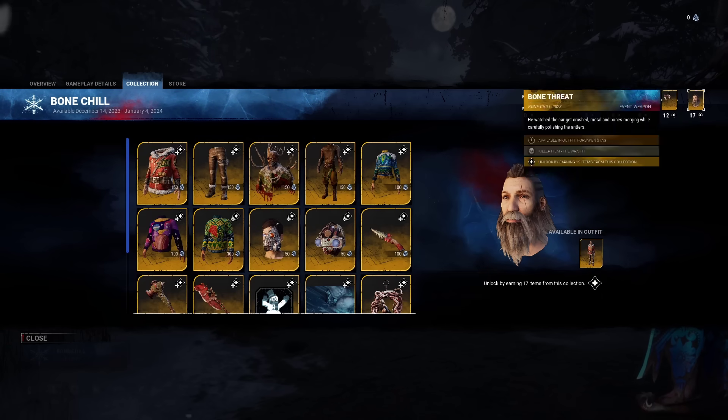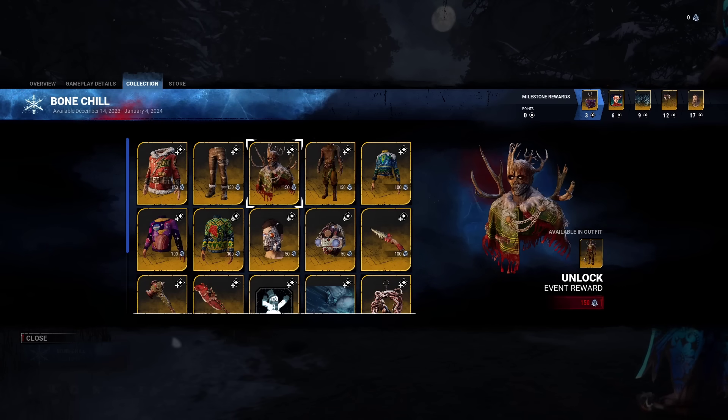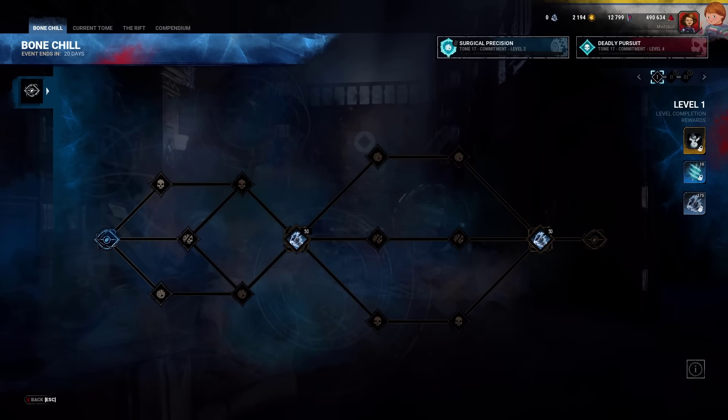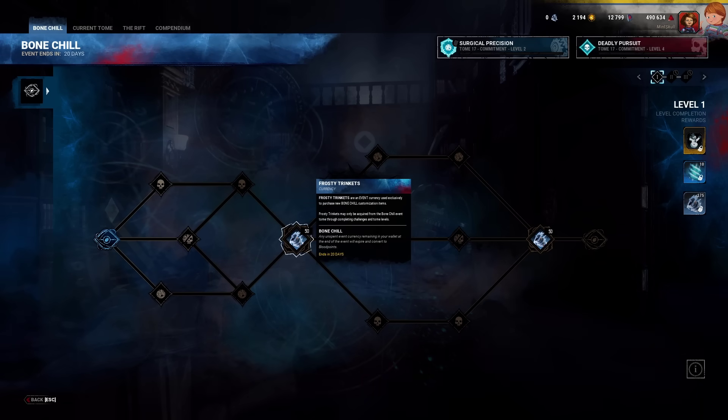Let's start with the new free reward store, which follows the exact same mechanics as the Halloween event. In order to purchase the free items, you need to grind a new event currency, which you can get by completing challenges. As of the release of this video, only the first page is available.